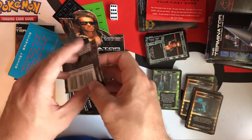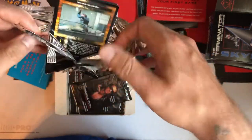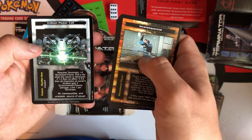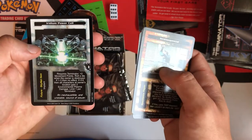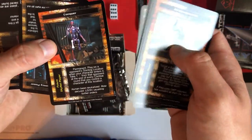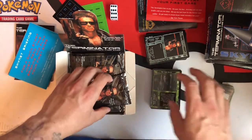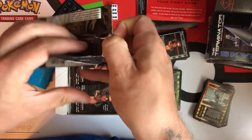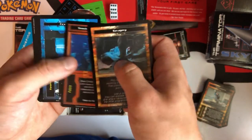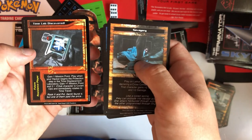You rip this open — grab that little triangle and rip it open, peel it from the back. That's how you used to open the old 90s Magic the Gathering cards. Crowd Cover, Iridium Power Cell — oh yes! Automated Assembly Lines, Conquer. Some of these I don't really remember from the movie; it's been a while since I've seen the first movie. Savagery, Trench Warfare, Burst Hate Kit, Man Stopper Rounds, Late Breaking Story, a Burn Kit, Time Lab Discovered.